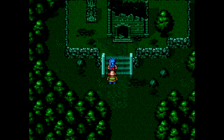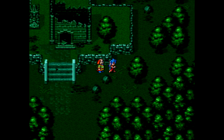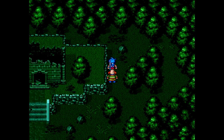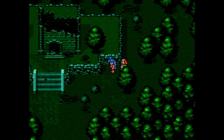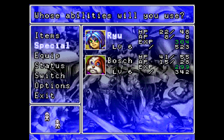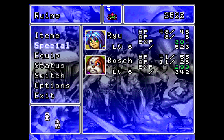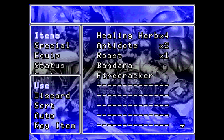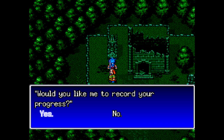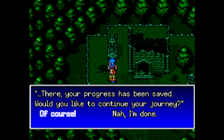I wonder what's going on in there. Let's go over this way — I thought there was something over there, but it's not here. Probably just my imagination. I do want to heal up here, and I'd like to keep at least 10 AP left on Bosh. I can afford to use one on Bosh even though he's reasonably close to max HP — I think we'll be fine.